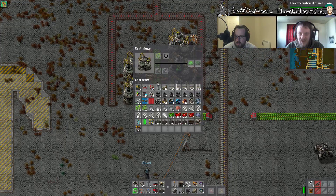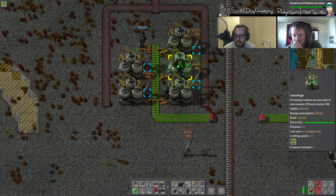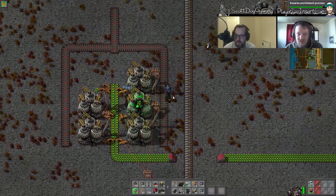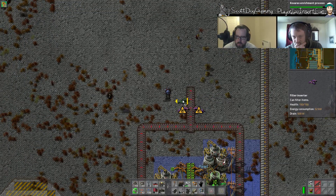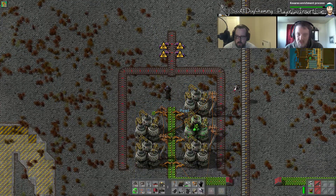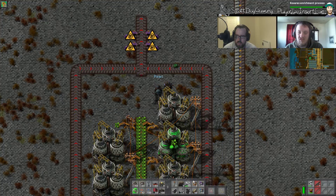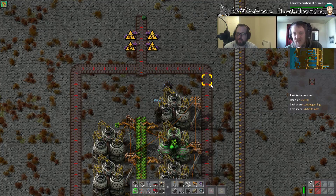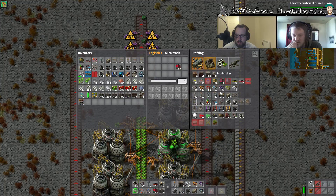These are our centrifuges stacking stuff in, so I think fast inserters are required here — or stack inserters. Why is only one of them going? Because I haven't chosen the recipe for the others, and I haven't put any output bits either yet. We can't do the loop through the centrifuge — that other thing I was talking about was through the Kovarex enrichment.